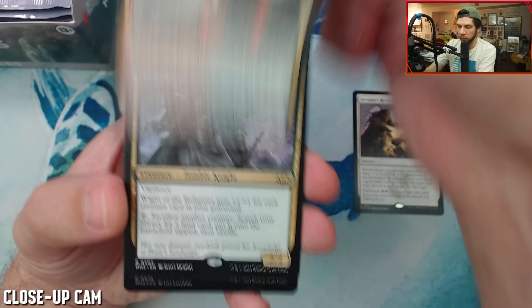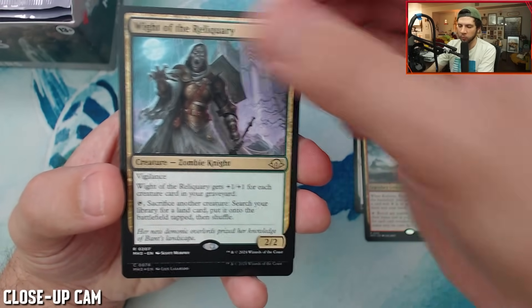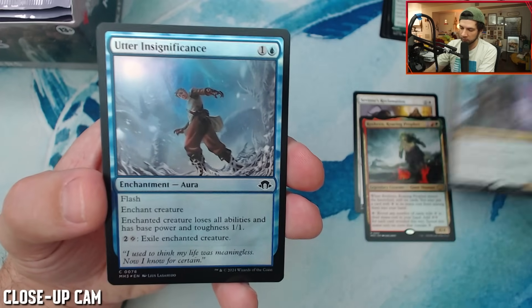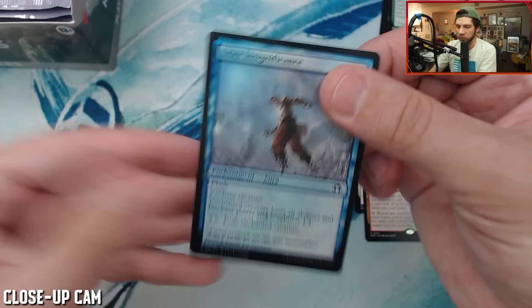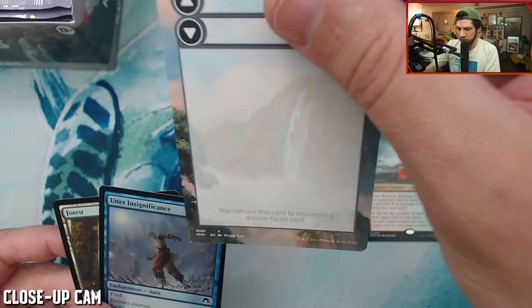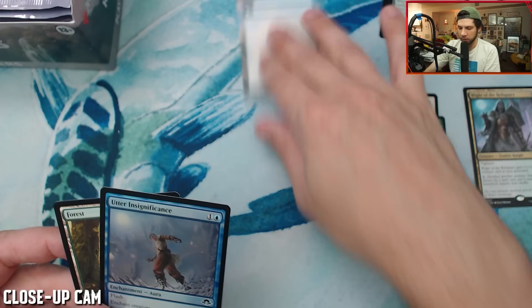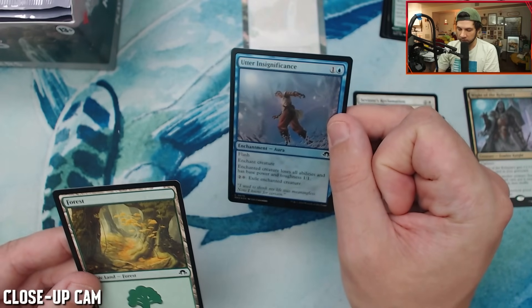It's going to be more affordable than the collector product. Oh my God, yeah, this is heat. Why Do the Reliquary is one of the cards I'm most excited about. And then we have a double-faced card and Utter Insignificance with Flash — just a common. First pack: three rares. I am into this.